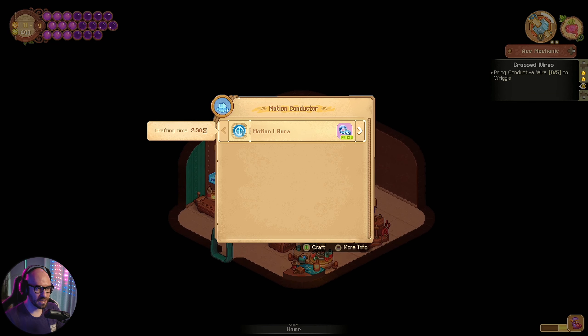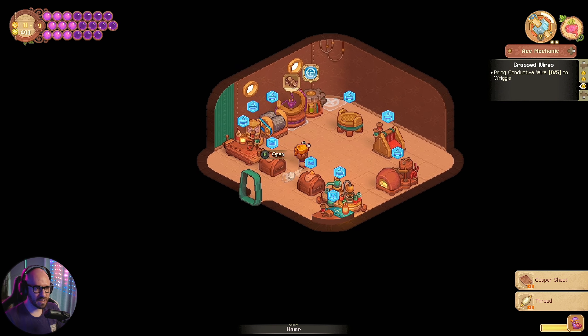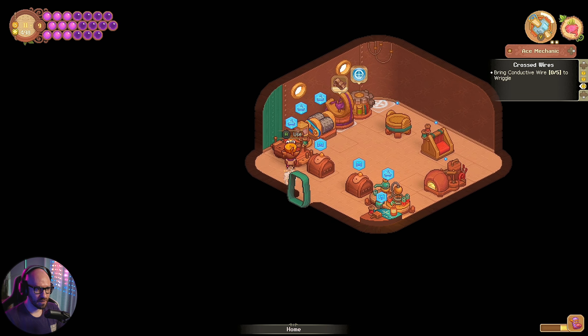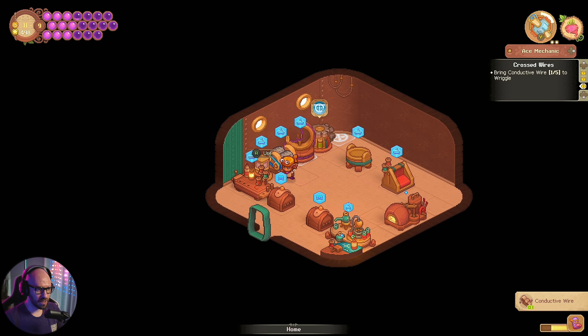Isn't it this one? Yes it is. Okay, and we can make conductive wires — wait, only one? Is it because I don't have any more copper? Hold up, let me make some copper bars. We need copper bars but I don't know where to make those.